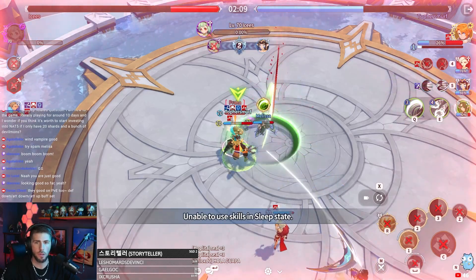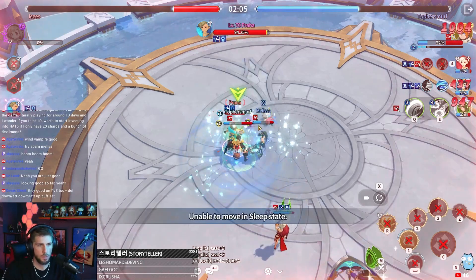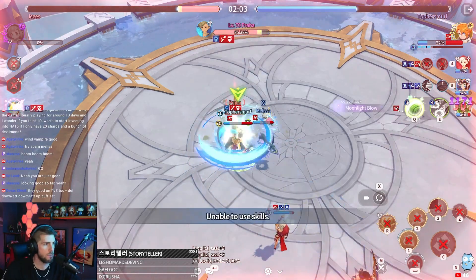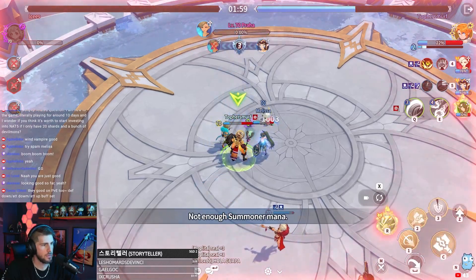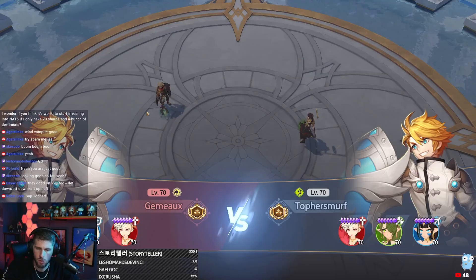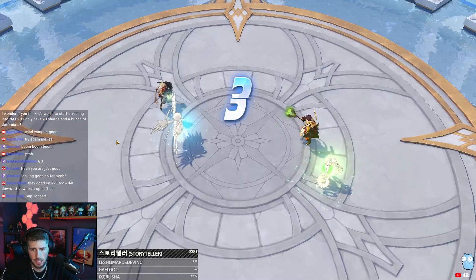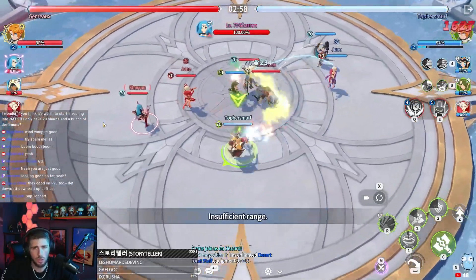Switch over to this real quick — finish it off. My Juno and myself are sleeping. I would have healed myself but let's switch over to Melissa and finish it off. Chrissy, wake up! If I was Martina... Sabrina does ignore the shield — the skill 3 does the damage reduction effect.